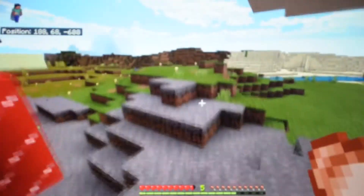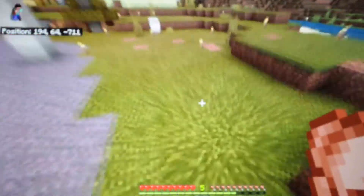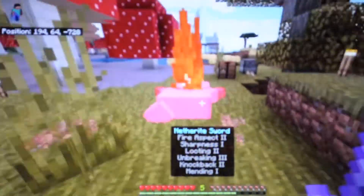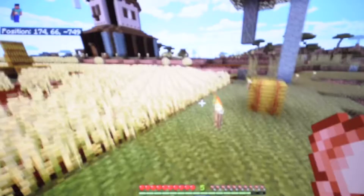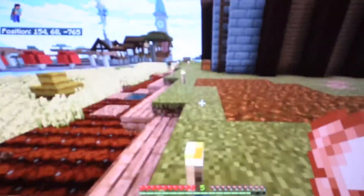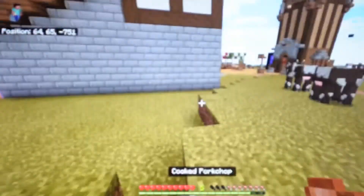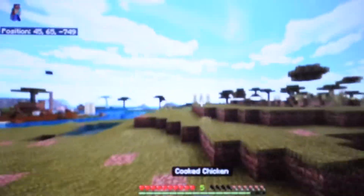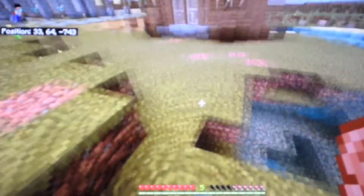For next season, there is a money system we're trying to figure out. If you know the command, we'll be using the scoreboard command so that if you don't have enough money, you can't get anything. The currency for next season is 'gemeralds' — we were thinking of either gems or emeralds, so we just combined them. My camera just lost battery even though it said it was at full percent, but it doesn't matter.